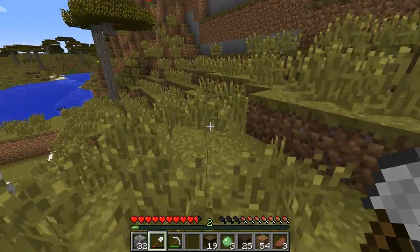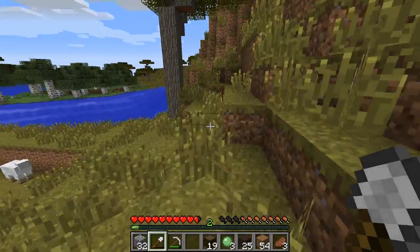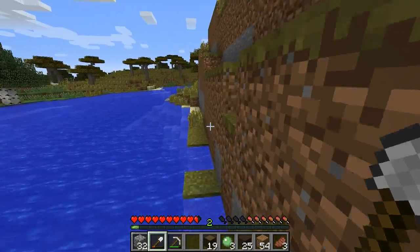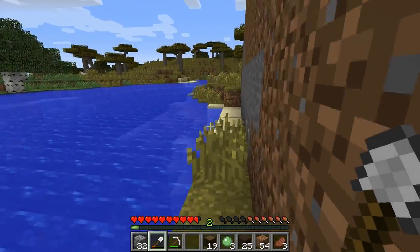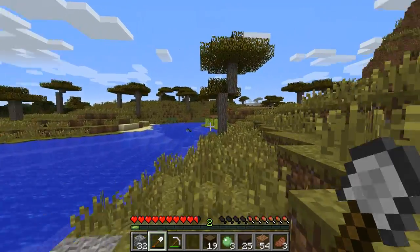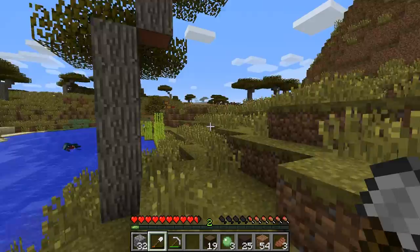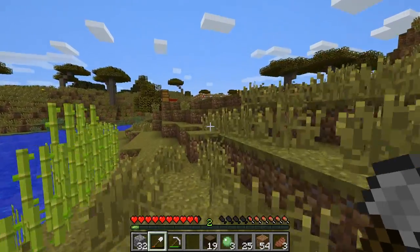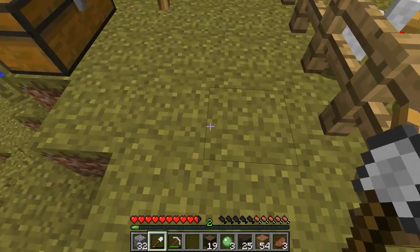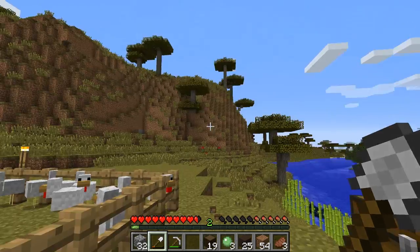Right now I thought we could do one or two things - we can go to the nether, just take a quick look around and see what we got. Also we could set up an enchanting table. As you can see I died a couple times falling from that thing.